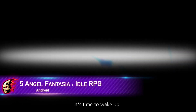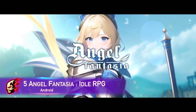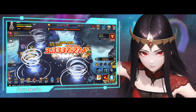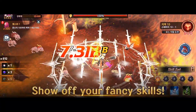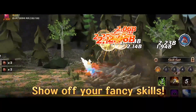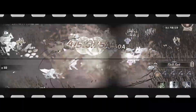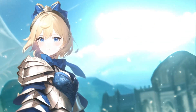Number 5: Angel Fantasia is a captivating 2.5D idol RPG where you join Ariel, an exiled angel, on a quest to regain her lost wings. Experience the blend of 2D and 3D graphics in a fantastical world. Battle with overwhelming strength, collect powerful skills, and upgrade items to become stronger. Unleash the power of beast-like pets and conquer challenging dungeons. Explore this blastful fantasy adventure today.